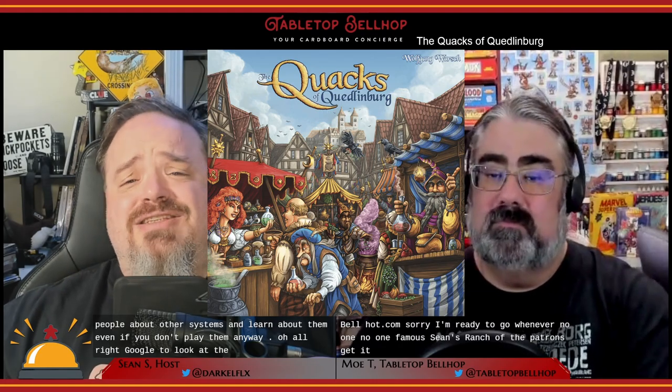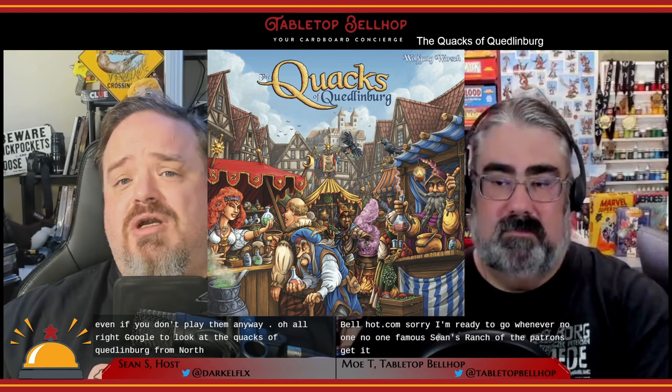Welcome to a look at the Quacks of Quedlinburg from Northstar Games. It was designed by Wolfgang Worsch, one of the hottest new designers in the board game world who came out of nowhere in the last few years and has a number of hits under his belt already. It features artwork and design by Worsch himself, along with Dennis Lohausen. It was published in North America by Northstar Games, and that's the copy I happen to own.